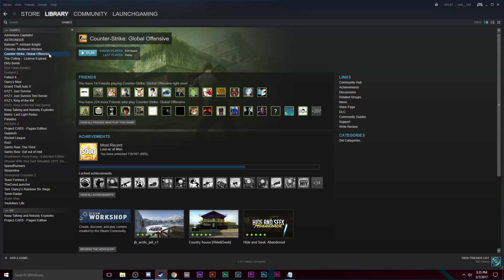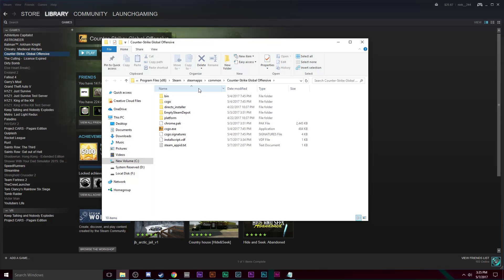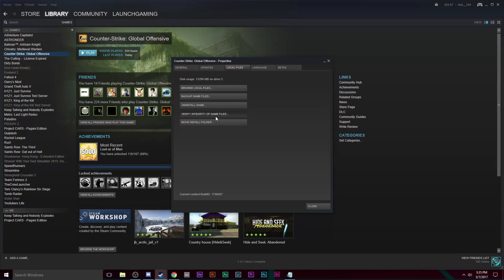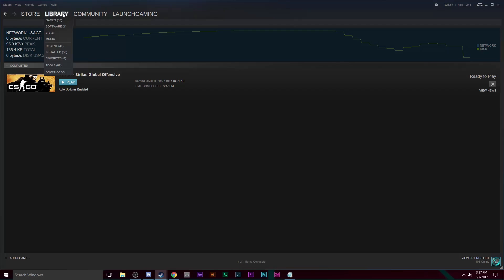So if that didn't work, go to the game, right-click it again, go to Properties, go to Local Files, and click Browse Local Files. Once you're in the game folder, find the .exe file — the executable file for the application or game — and delete it. Then close out and go to Verify Integrity of Game Files again. This will force re-download the actual executable file in case it got corrupt. Then try it again and hopefully it will work.